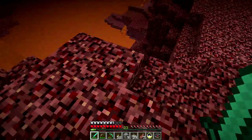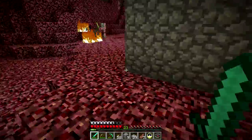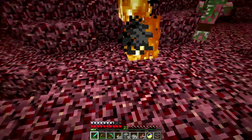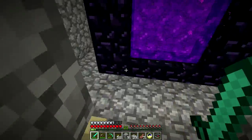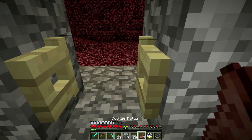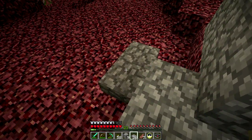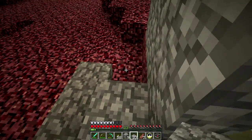I need to shore this up over here because that would suck to fall down there. We can put out some of these fires. I have slabs - let's slab here so I can easily get up onto the step without jumping.